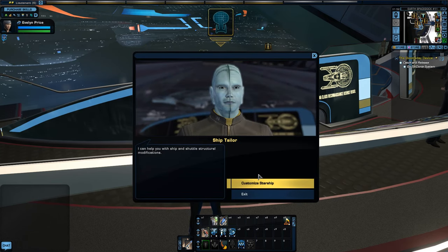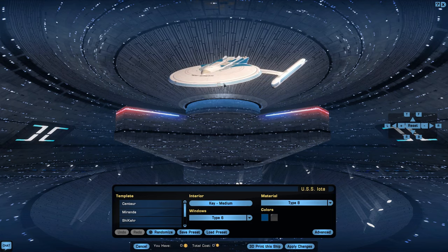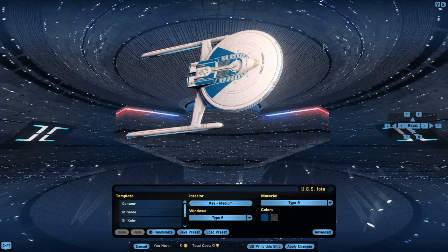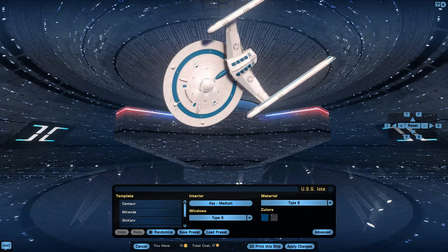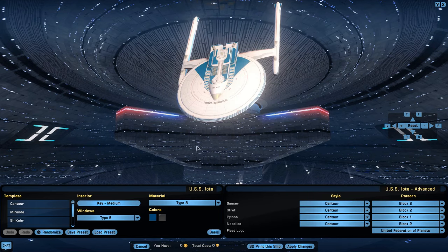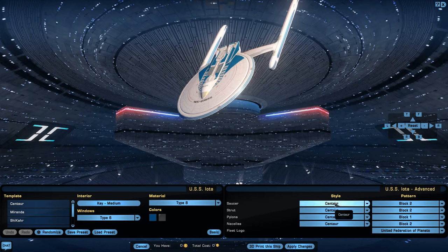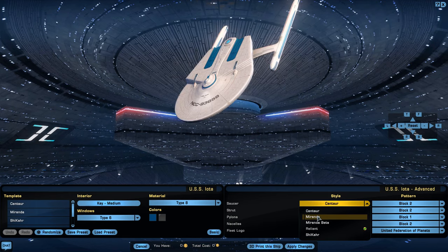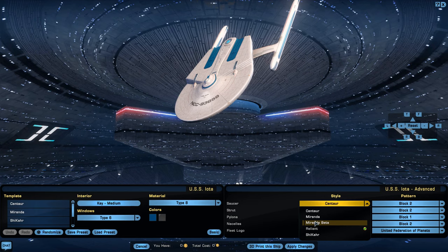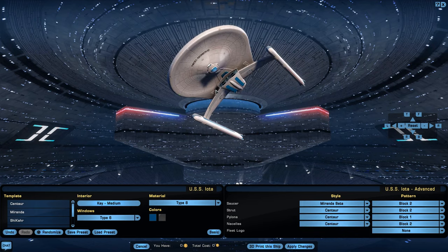You talk to this fellow and customize your ship. You can customize ships in any number of ways — you just drag it around and check the angles you want to see. There's an advanced version where you can choose to edit the individual parts you want.